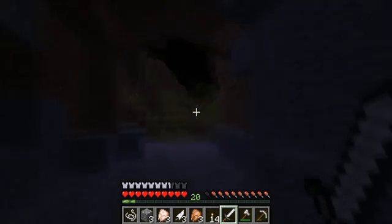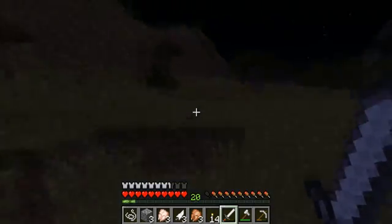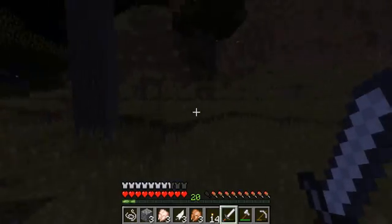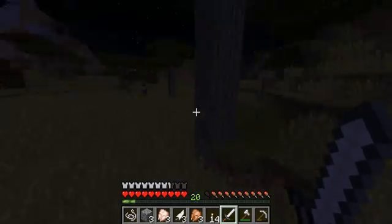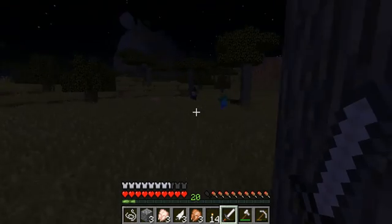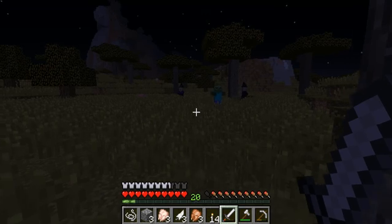I'm back and I found this little cave thing — I think it's a cave, but I doubt it honestly. Yeah, it's nothing — damn it. I really don't know what to do this episode. I was thinking I should explore around and try to find cool biomes. What the hell is that? I think I might be lost. Oh — some witches! I'm gonna try to kill them.